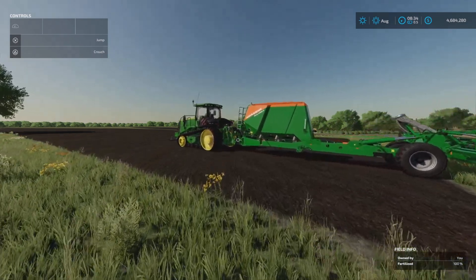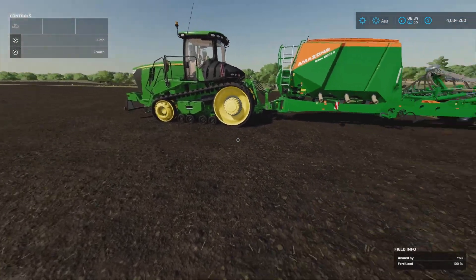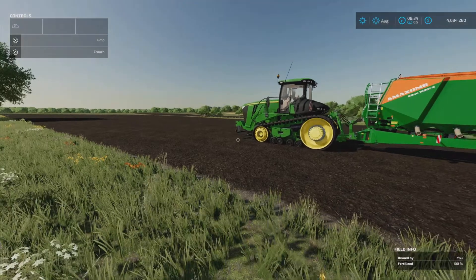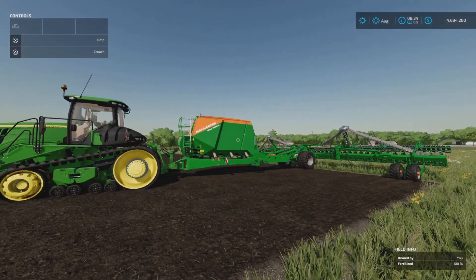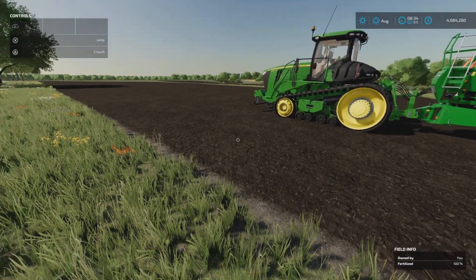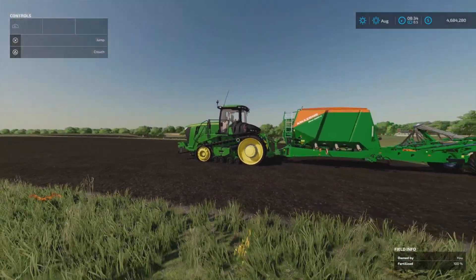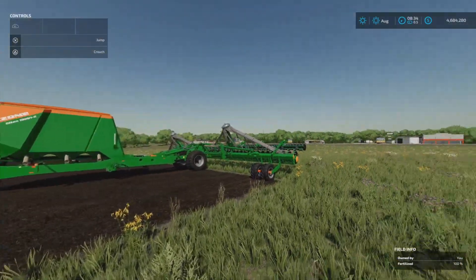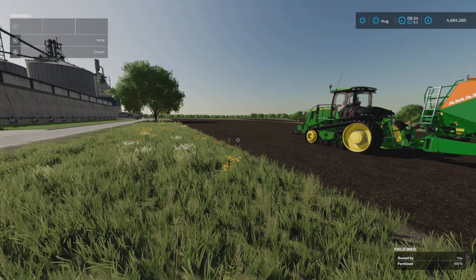I'm going to put canola in the ground. As it stands, the field is fully fertilized — I didn't do that, it was already fertilized. I took all the rocks out with the rock picker, it's been plowed, and it doesn't need lime. So whatever yield we get from this crop will be our baseline, because I'm going to come back to this save point again. I'm going to put canola in the ground, skip through till it's ready to harvest, harvest the field, and see what we get as a yield.